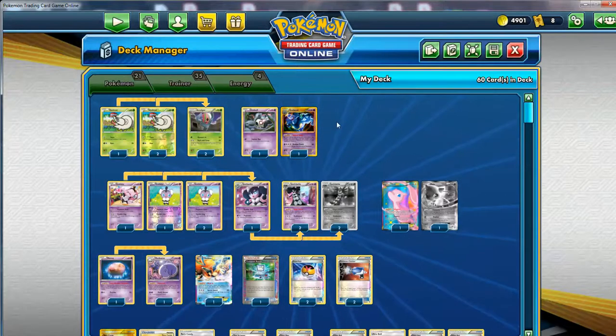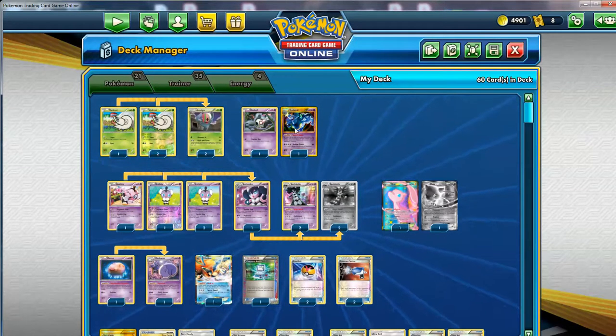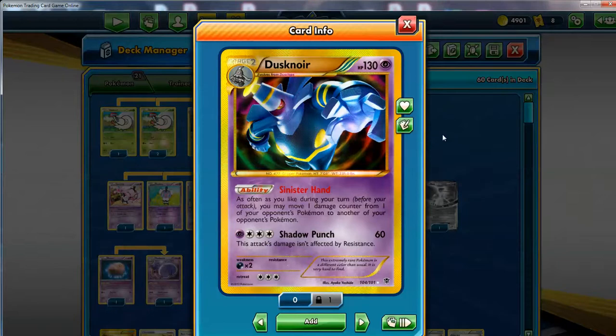You also have a few other Pokemon to do some other tricks, like this Dusknoir right here with Sinister Hand. There are a couple of different versions - the original one from Boundaries Crossed and the secret one from Plasma Blast. As often as you like, you may move one damage counter from one of your opponent's Pokemon to another one of your opponent's Pokemon. It's one of the most broken abilities. Most Dusknoir cards usually have a very good ability, letting you do damage manipulation or other very strong effects.